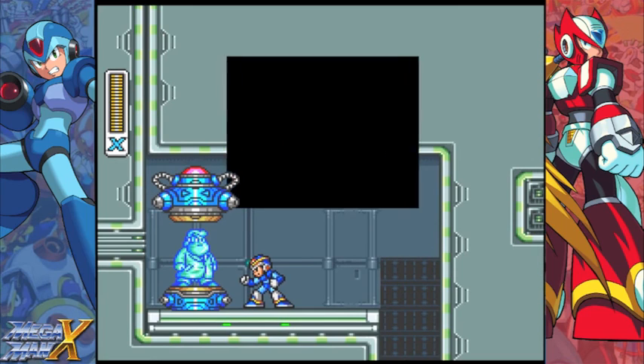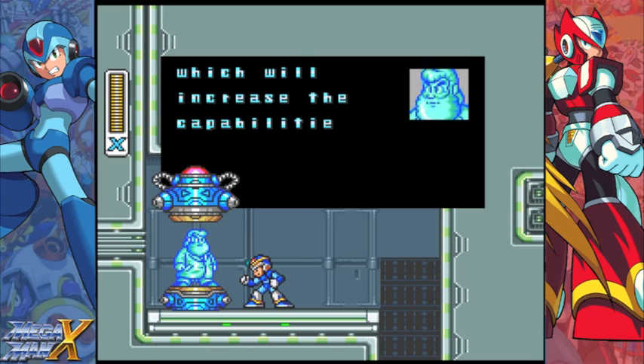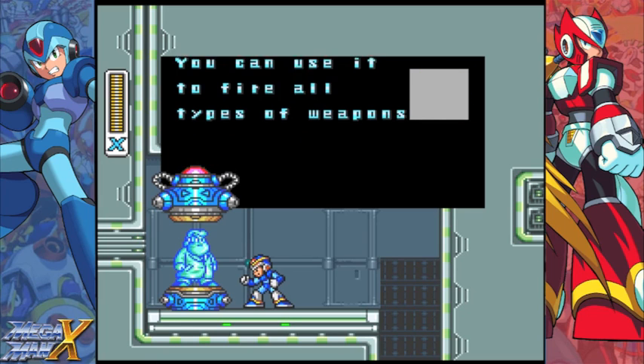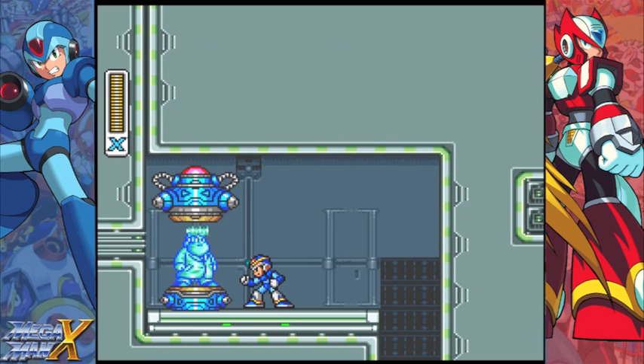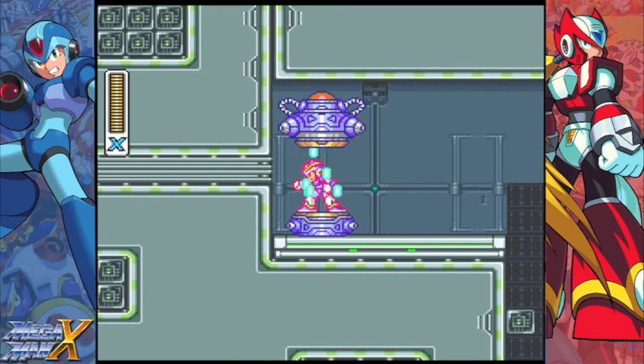Got it! There you go, alright. This capsule contains a part which will increase the capabilities of your X-Buster. You can use it to fire all types of weapons. I'm trying to remember the Dr. Light voice from last time, and I think I got it.